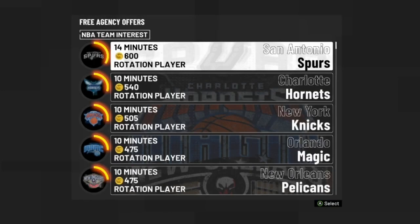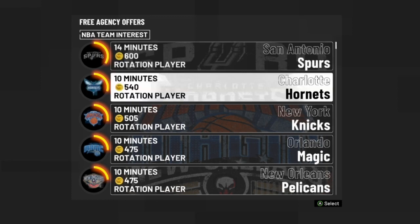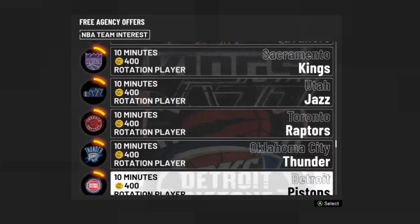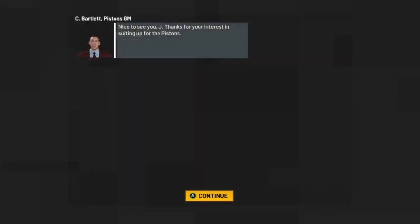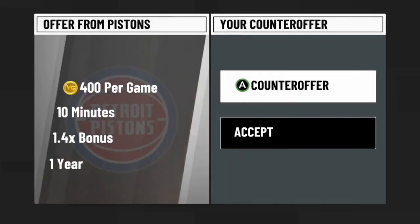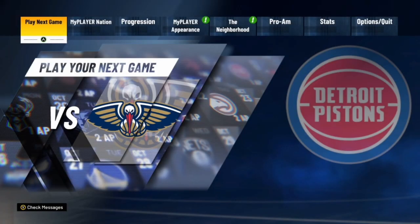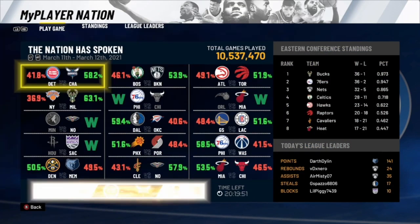Once you get here, make sure you choose a team that has a MyPlayer Nation game available. Remember, choose a different game and team each time and don't choose a team you've already played against. This time I'm going to find the Detroit Pistons. Once you find the team you want, none of the contract details matter because we're not going to be on this team except for one game — go ahead and accept their first offer. Go over to the MyPlayer Nation tab and you'll see you have another game available. Keep in mind the difficulty is still going to be on rookie, so it's going to make it a lot easier to hit shots, go for finishing badges, playmaking badges, whatever the case might be. Go ahead, play this game and get your badge progression.